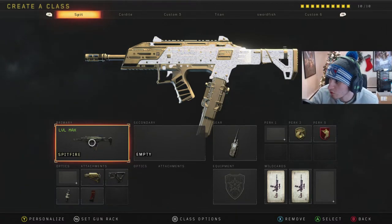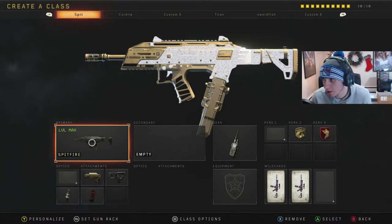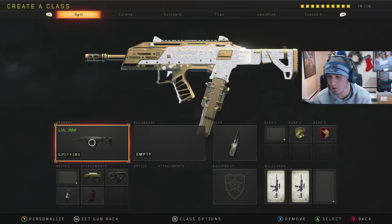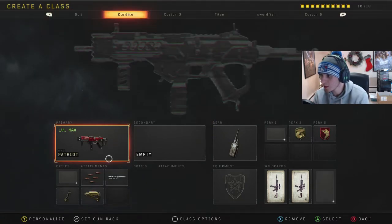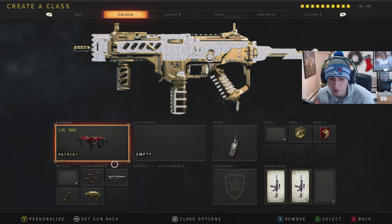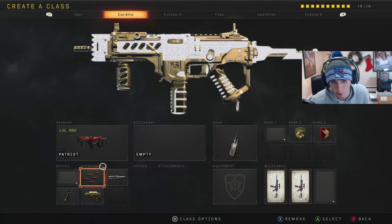Sweet - so we got ghost and we got gung-ho on here. Gung-ho is necessary especially because when you run and gun a lot, you really don't need lightweight if you're using an SMG - they're already lightweight to begin with, so the mobility is really good. Then I just run ghost to keep myself off the radar. I don't care about acoustic sensor - if you want to challenge me to a one-on-one gunfight up close with the Spitfire, odds are even if you're running acoustic sensor you're not winning. This thing fucking shreds.